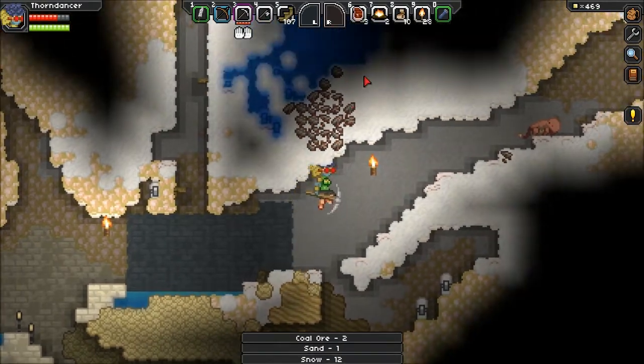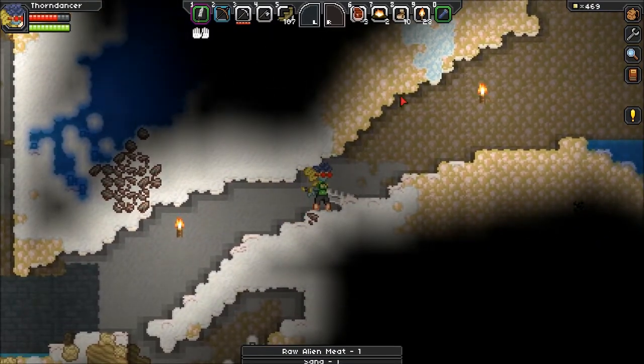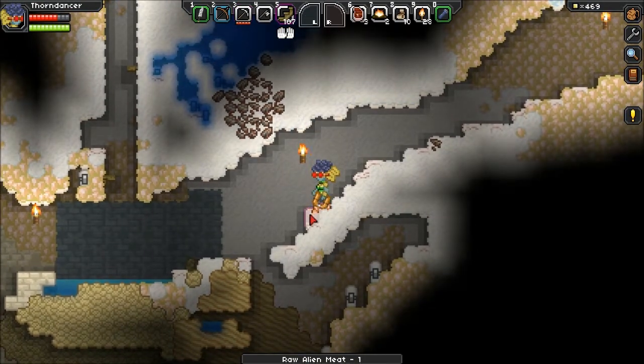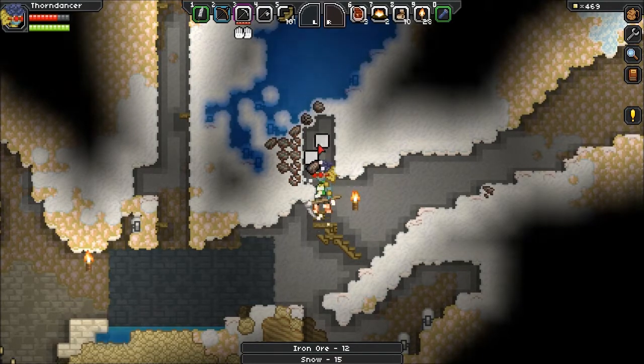There's a bunch of iron right here. Fear my hunting knife! This is going to give me meat every time I kill something. I have no problems with this, actually. This is still an upgrade — kind of a sidegrade because I can't swing over myself, but eh.